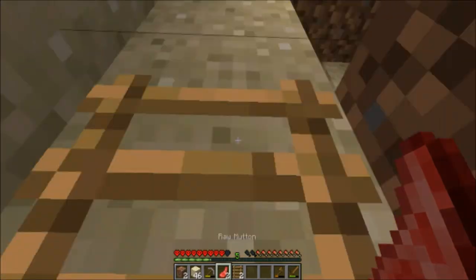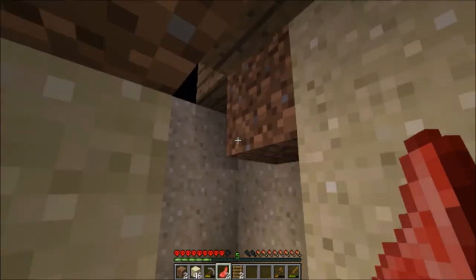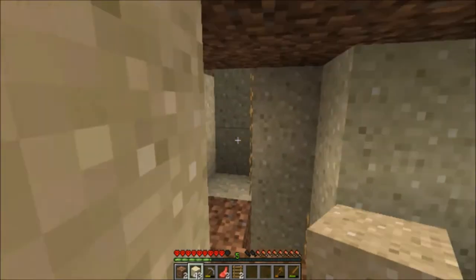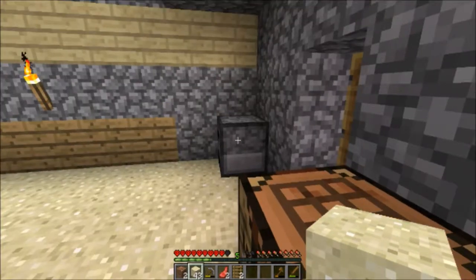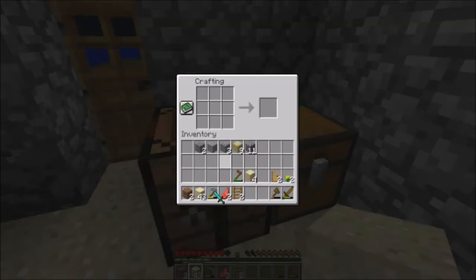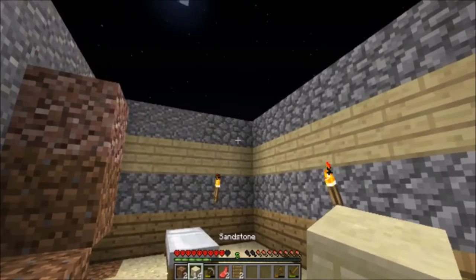There we go. Oh, there's a little gap here — just fill that up. My little house is kind of confusing right now. So let's do the iron first, and I can actually make a bunch of cobblestone so that I can finish my house.